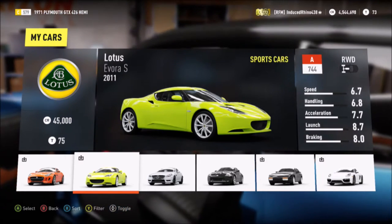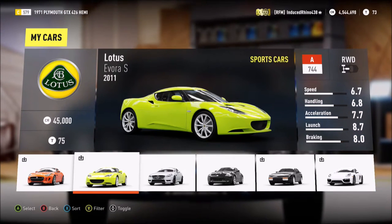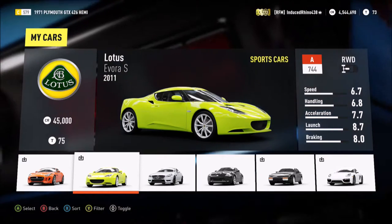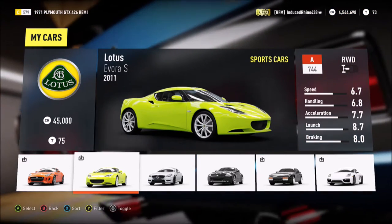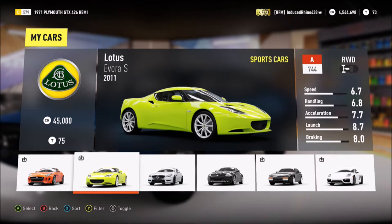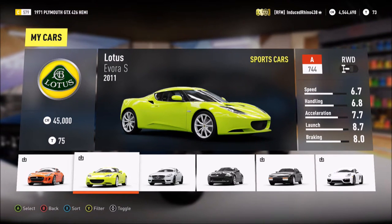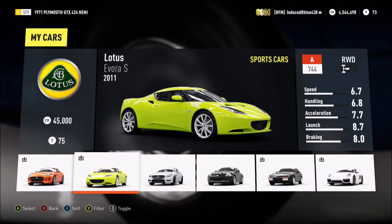What's going on guys, this is Induced Rhino here back for another drift build in Forza Horizon 2. Today we're going to be taking a look at the beautiful iconic 2011 Lotus Evora S - one of the most beautiful Lotuses and also one of the most beautiful sports cars in my opinion ever made.